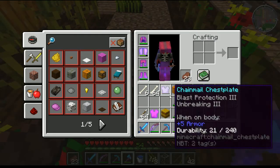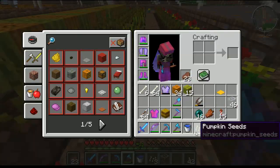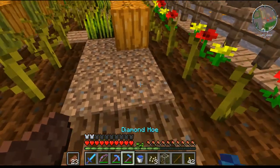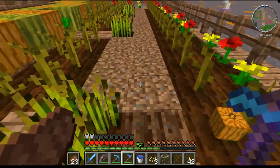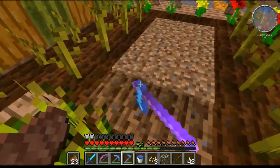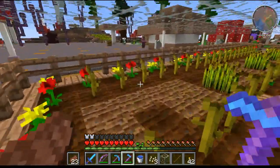I just did one row and got 34 pumpkins and 15 melons out of that row — so a stack of pumpkins for two rows, and half a stack of melons for just two rows of this farm. If you want, you can go back and till the land — it'll slightly speed up the farm. But if you forget to till, it's no big deal, it's just one block. They'll still grow fairly quick, and if you're just wanting to come back once in a while to harvest, it's fine.